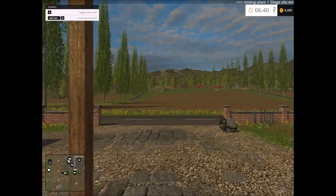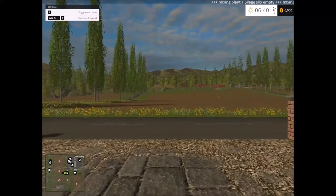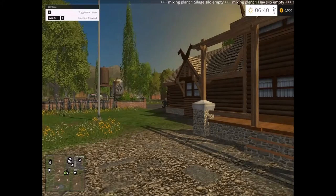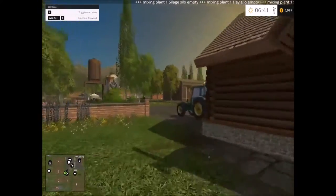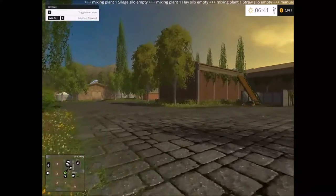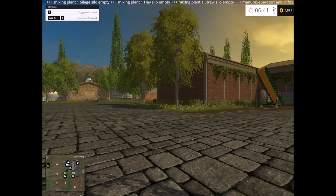So here we are at the main farm. The main house is over here, and the main farm is over here as well. We have the pig facility over there.